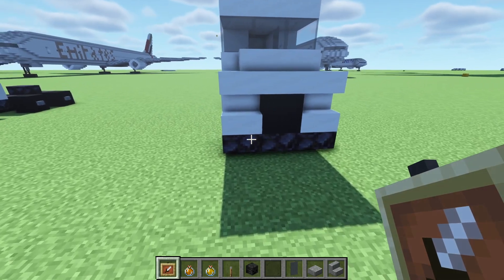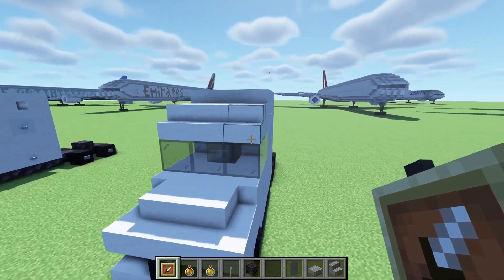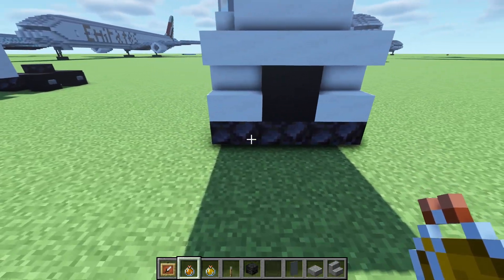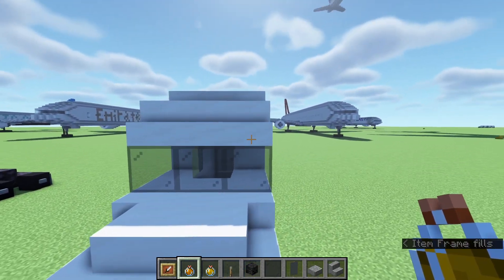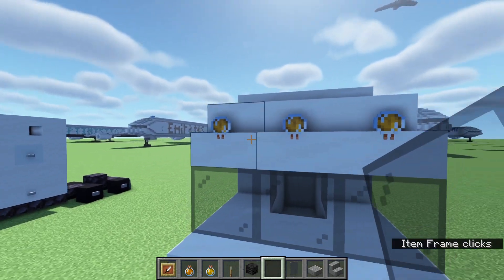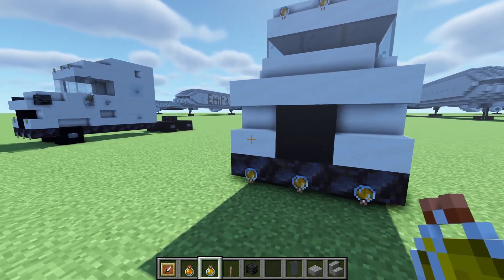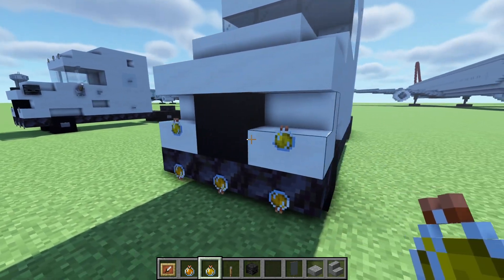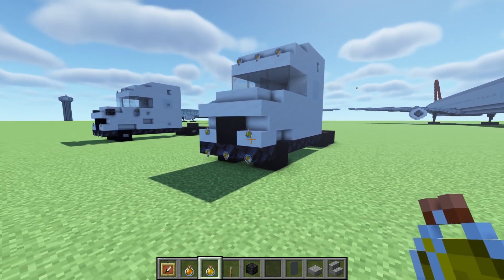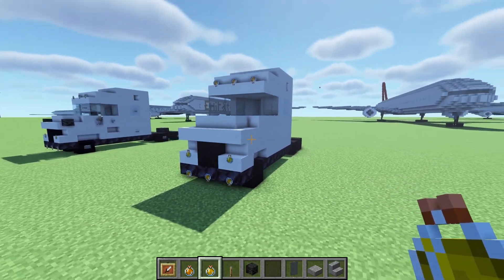Start here in the front and place three clear item frames across the bottom blackstone slabs, then two item frames on each of those quartz stairs right above them, and then one more row of item frames on top of the stairs above the glass. Take your lingering potion of fire resistance and place those on the blackstone slabs down below and the quartz stairs up above. Turn these 180 degrees so they are upside down — these are going to work as our reflector lights. Same thing on the bottom, just turn these so they are completely upside down. In those two clear item frames on the stairs, place your strength potions. If you are not playing in 1.19.3 or 1.19.4, they removed the enchanted effect on the potions — if you are playing on an earlier version, you can use orange and yellow concrete instead.